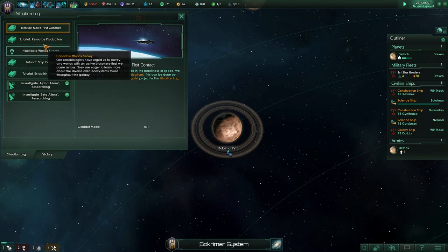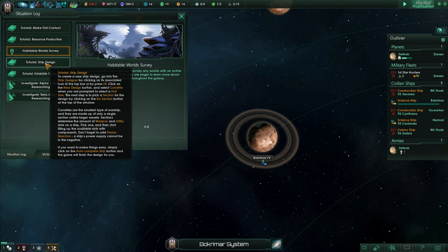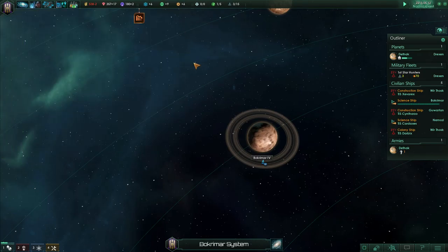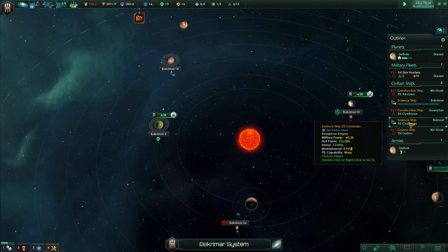First contact. I've played this a little bit by myself. I did another ship design — I still don't understand ship design. I did like a practice run on my own, and I'm getting a little bit better. I like it.